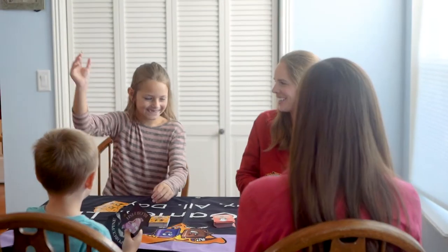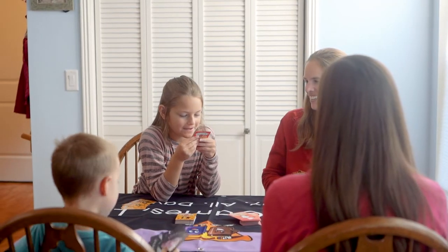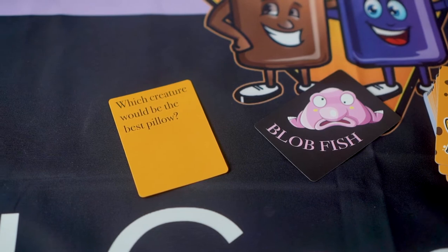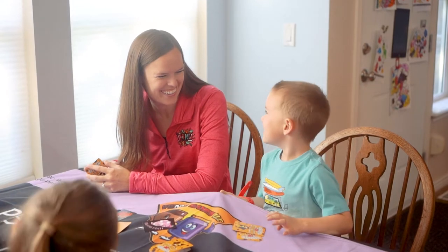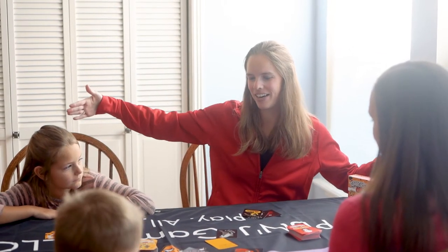The judge flips over a red chicken question card and reads the question out loud. Each player chooses an animal from their hand that is the best answer to the question asked and places it in front of them face up. The first person to the left of the judge begins and gives a good reason as to why their animal would be the best. Play continues until all players have pleaded their case. The crazier the better.